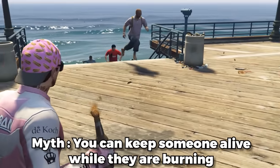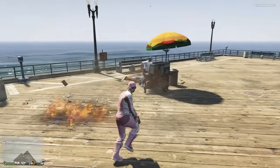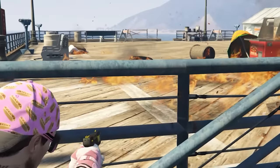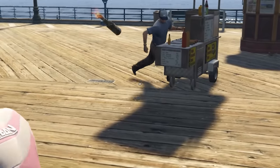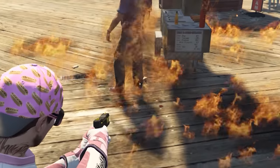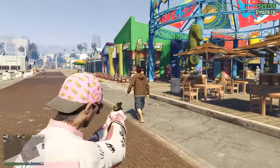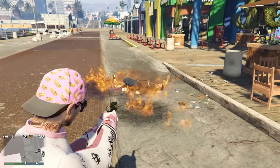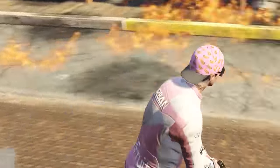This next one is kind of messed up but funny — basically says you can keep somebody alive while they're burning as long as you tase them. That guy's burning alive. We take this guy, light him on fire, keep him on the ground, and keep tasing him — look, he's living. Just kidding, he's not fine. I'm gonna give this one more shot: tasing this dude, throwing a Molotov down, and keeping tasing him. That instantly didn't work. Myth busted — they turn into literal burnt hot dogs.